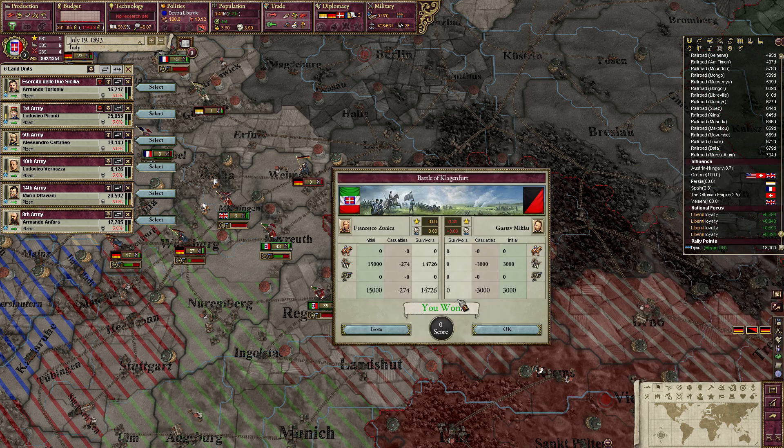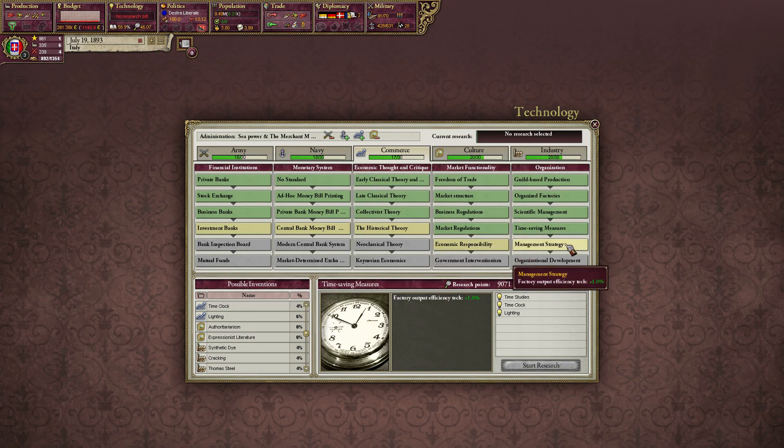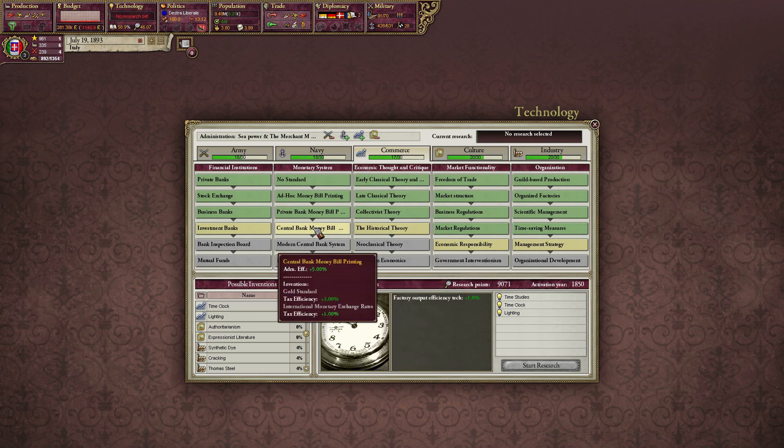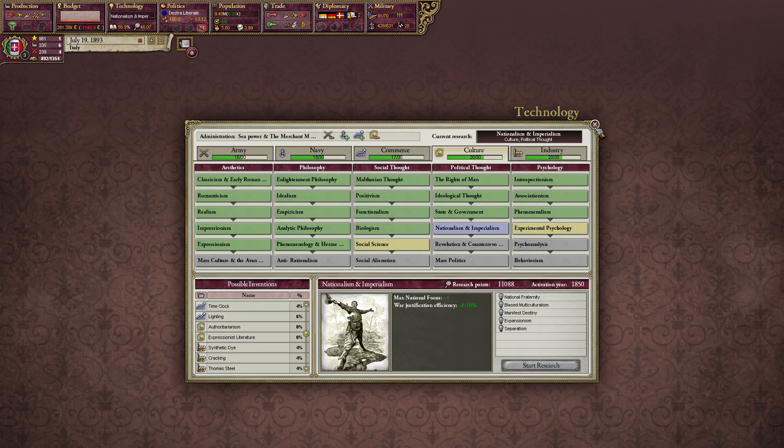I'm going to crash them there one day after they arrive. Klagenfurt, free. We have finished time-saving measures. Historical theory, input efficiency, admin efficiency, tax efficiency — all good stuff.